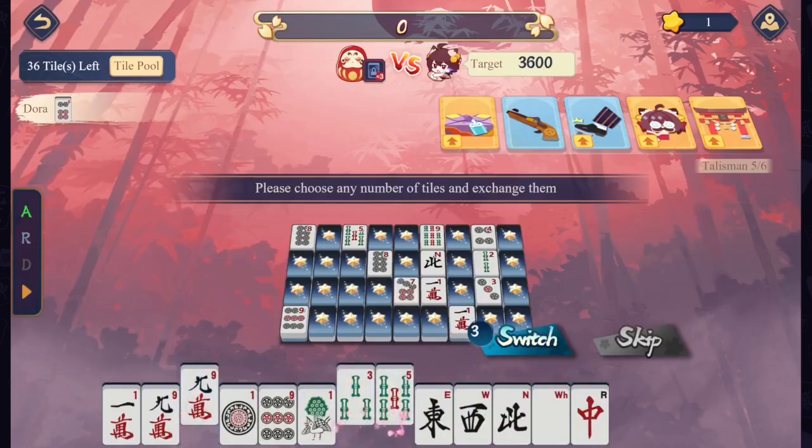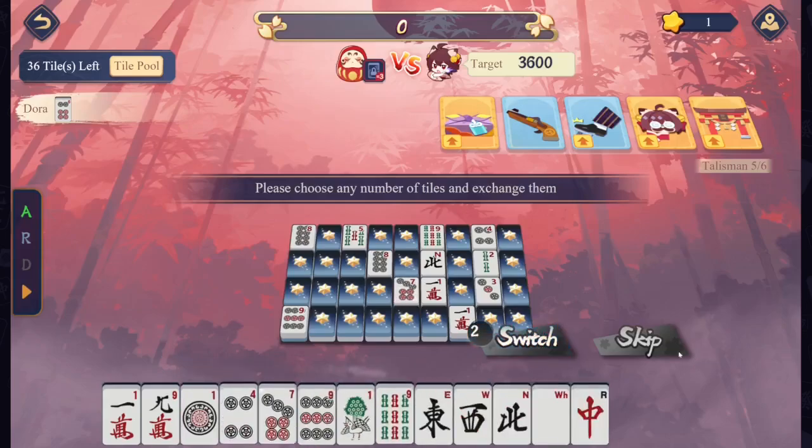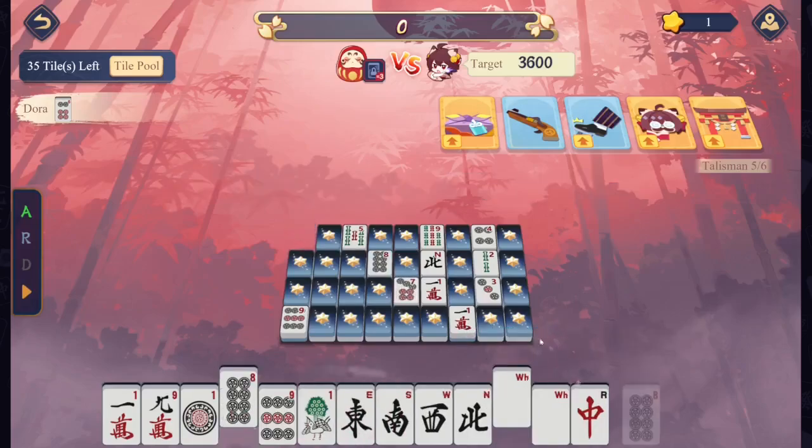We got the west. I need south. I need a Green Dragon. The 9 came back — I'm actually going to throw it again because I really need the south and the green. There's a south. Green Dragon.